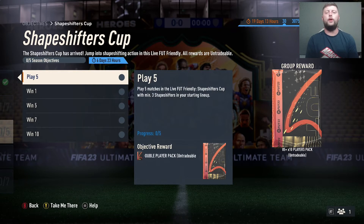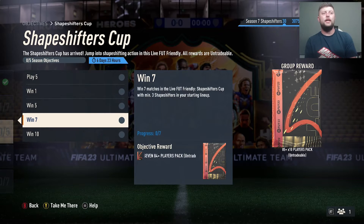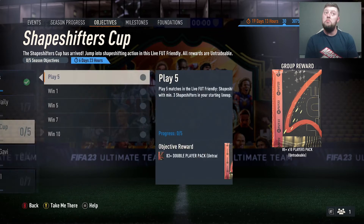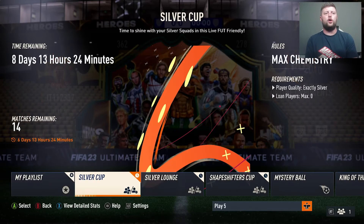We'll get the same as last week — five matches a day. So if you win everything today and tomorrow, you'll get this done in two days nice and easily. Obviously it doesn't always work like that; you tend to get a couple of losses straight away. But the rewards are: play five and get an 83 double, 3x83s, 85x3, 7x84s, and finally an 85x5 plus the 85x10. Not bad at all — these packs are always worth doing if you've got a squad for it.